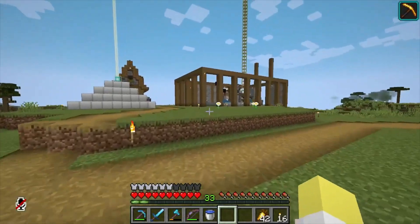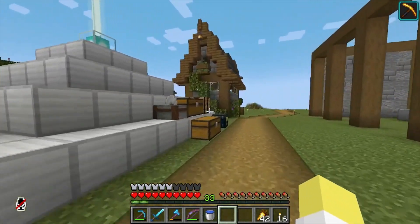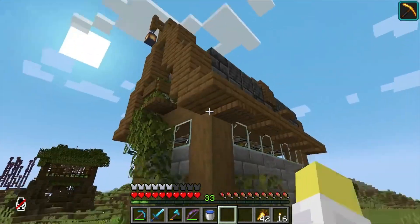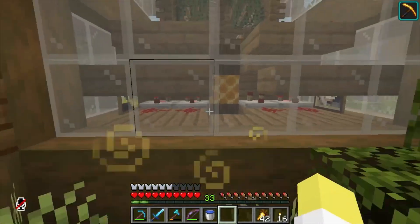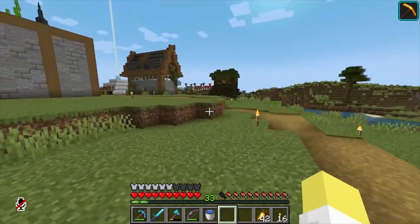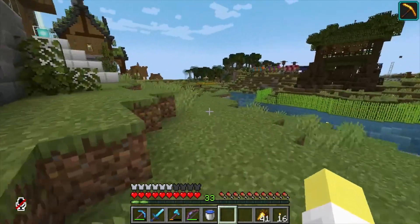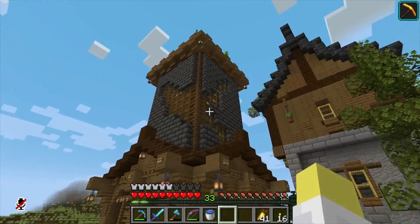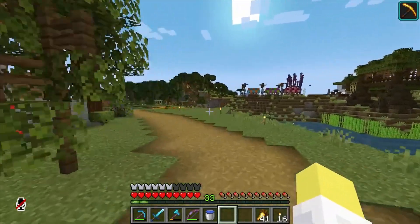Quill was kind enough to let us look around, but I don't want to intrude on his personal spaces. Out back there are some farms: some kind of TNT wood farm, maybe mushrooms too — a good way to get the nether woods like crimson stem and warped stem. There's a melon or pumpkin farm over here, and what looks like a bee farm — I can hear the bees inside.